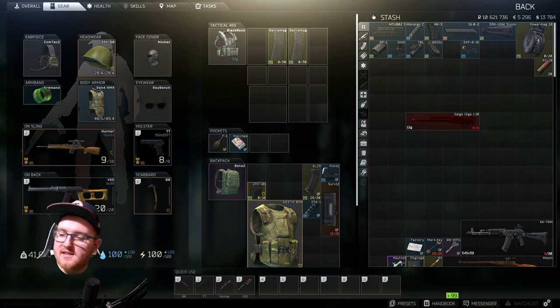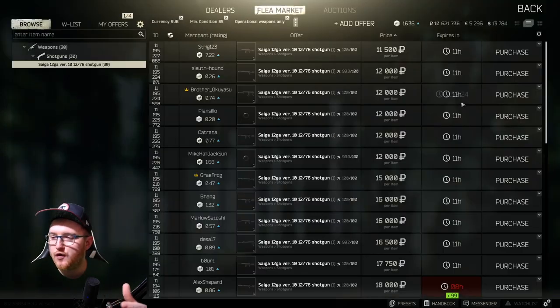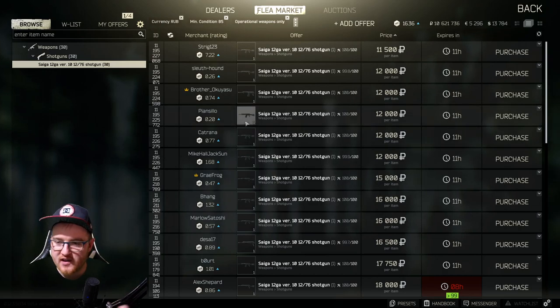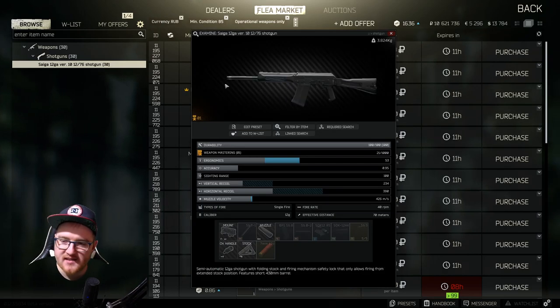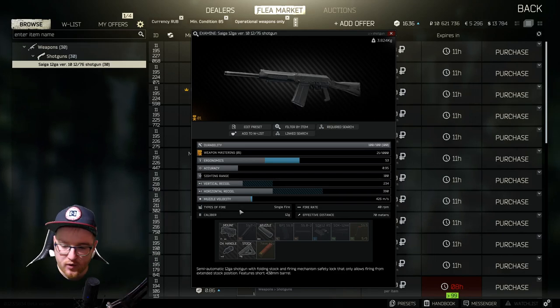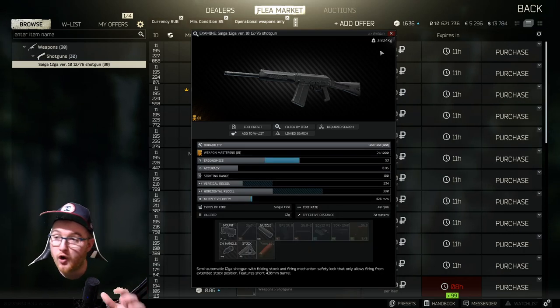Welcome to another video. Today we're going to be working on the best Saiga you can make in Escape from Tarkov. This is a good budget weapon — not too expensive. The base weapon itself goes for around 11k to 12k rubles. You'll find this on a lot of scavs, usually with terrible bullets. You can mod it for a good price and make a really decent weapon.